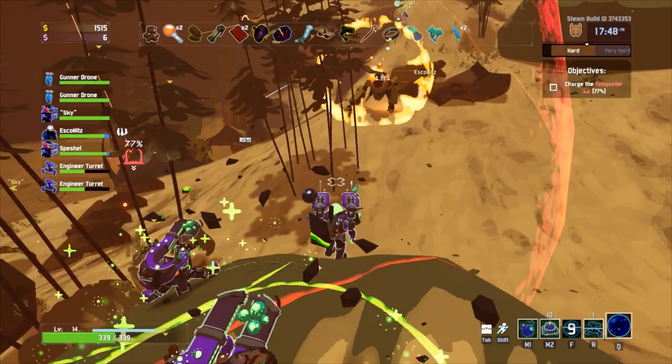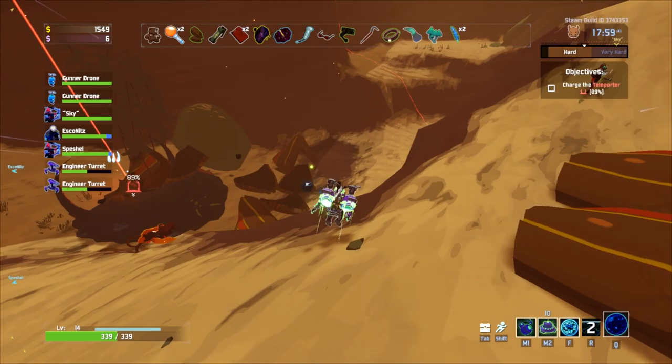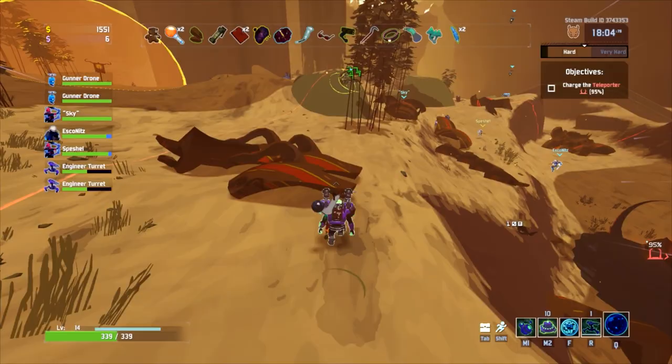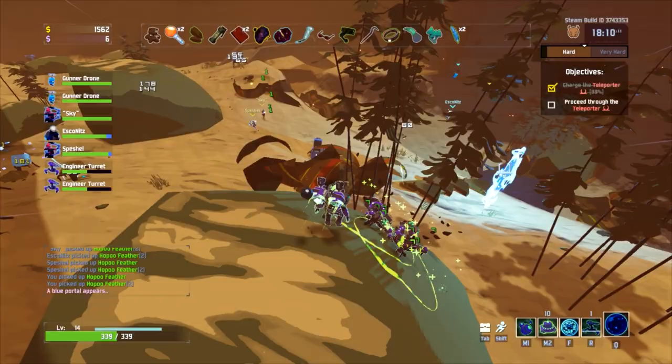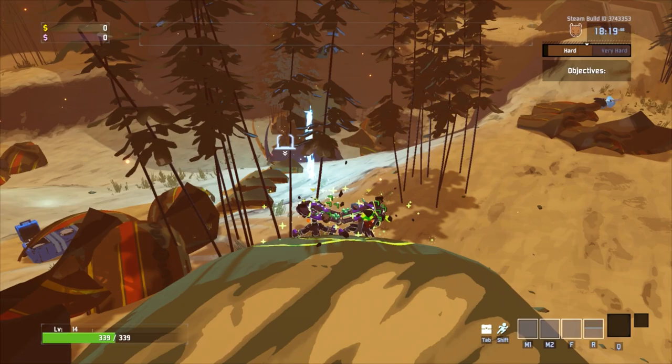If you have enough stuff to make the cooldown on heals like five seconds and auto-activate, you're just constantly getting a spike heal. Portal, where are you? I only need two more items - I want more shells. I need another shell.